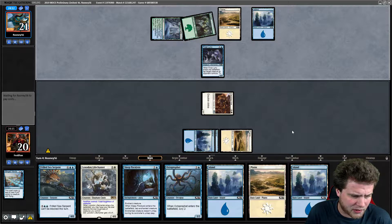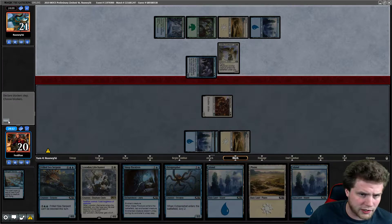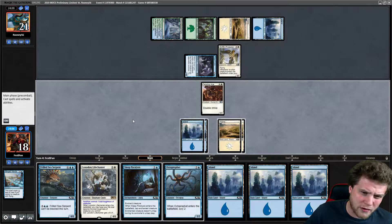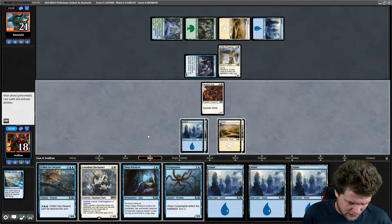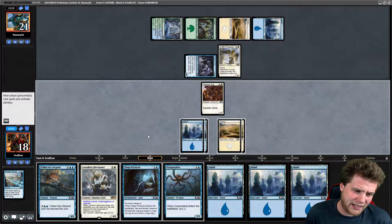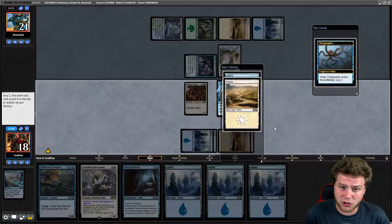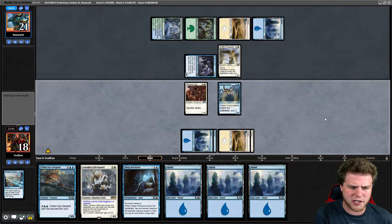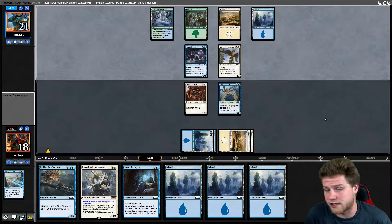We don't care if we take a couple nickel-and-dime shots here, because we can just serpent into life chanter. Flyers right now, especially this good of flyers, are what we really don't want. So I think I'm actually going to Sleep Paralysis this. Maybe, maybe. We might severely regret that later. We're going to go with this first, see if we can curve out. It's still a good body. We get to get rid of some lands and search for Agent. I don't want to draw either of these cards, so I'm hyped we did this. Worst case, we can Sleep Paralysis it next turn.